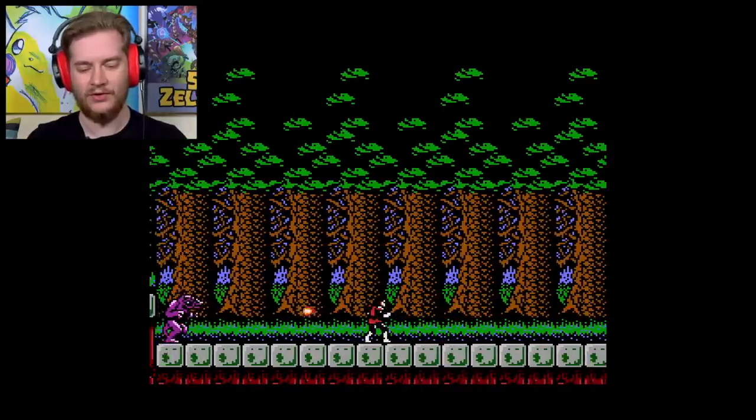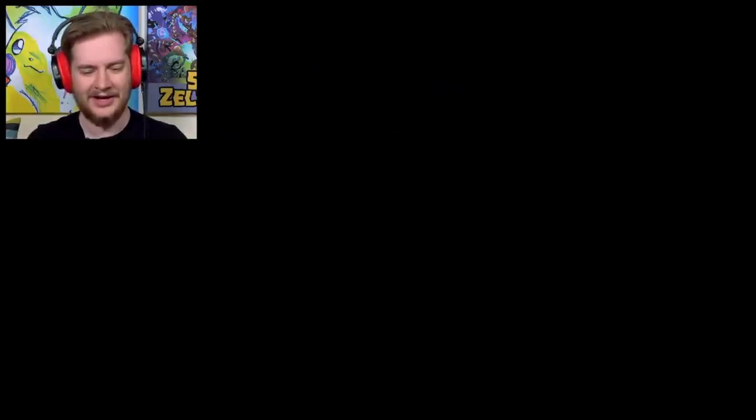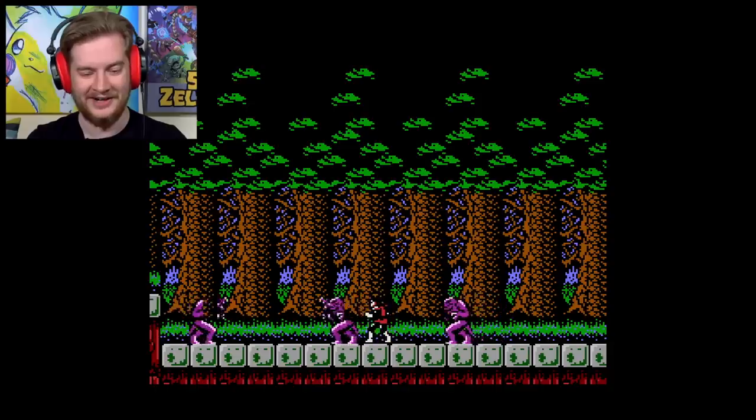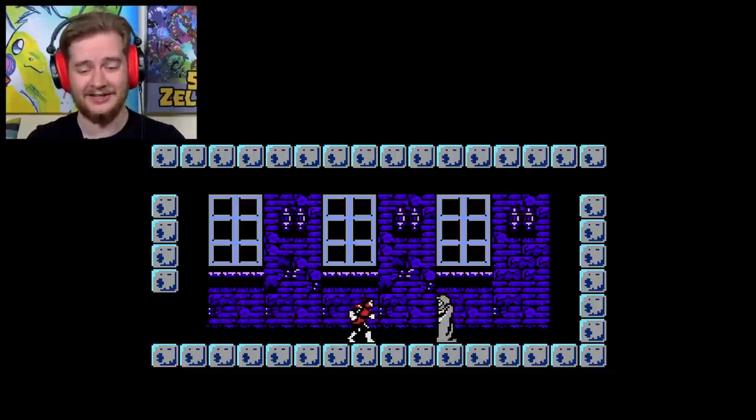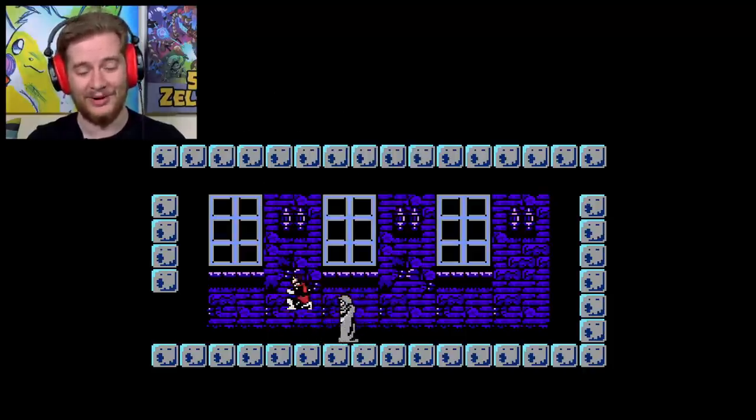It behaves in a very similar way to Zelda II — a sort of side-scrolling RPG. And clearly there's something going wrong — I'm not prepared for this. Maybe I should leave. This game even has a full day and night cycle. I can't buy a Thorn Whip — I don't have enough.